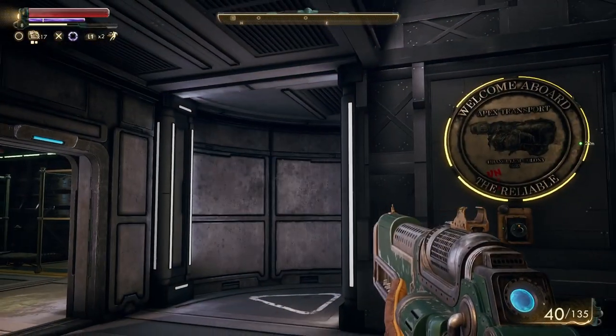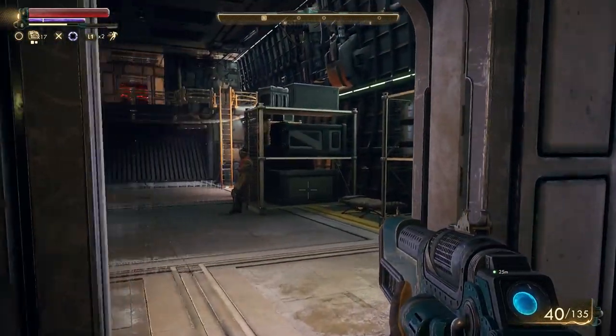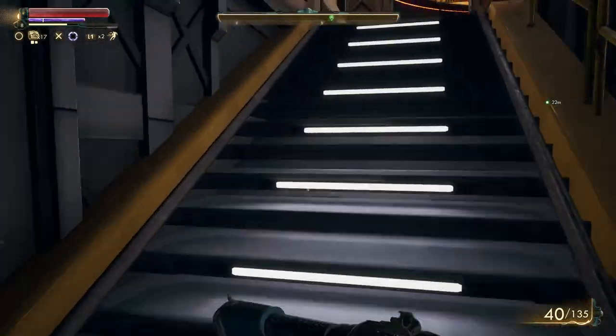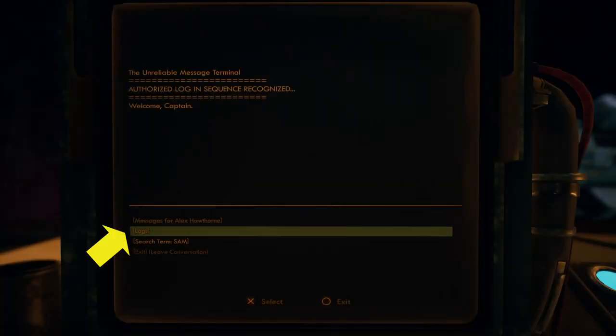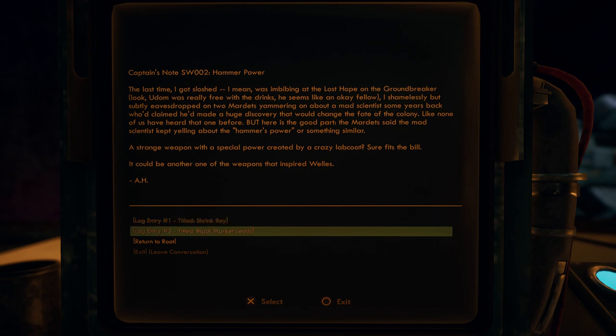Return to your ship, go to the upper floor to Hawthorne's room, and examine the terminal. Enter the two logs and then select Hammer Power to get a lead on the weapon somewhere on Groundbreaker.